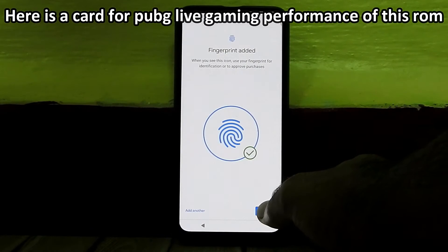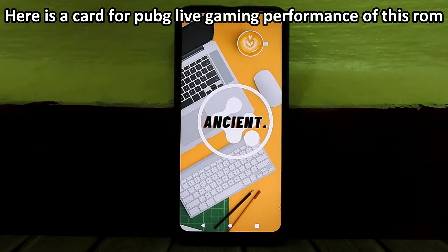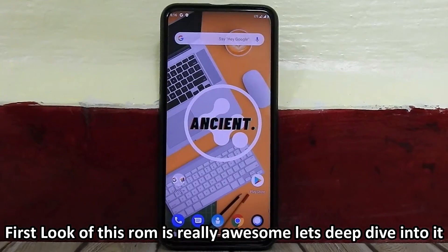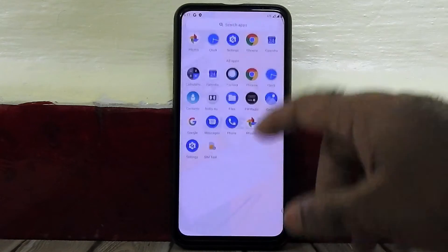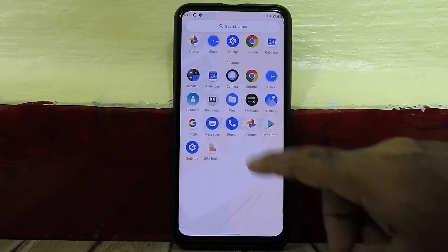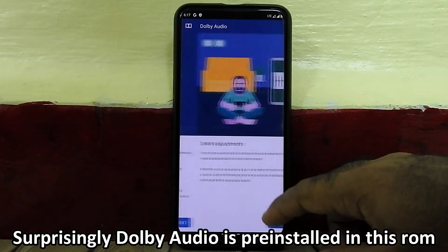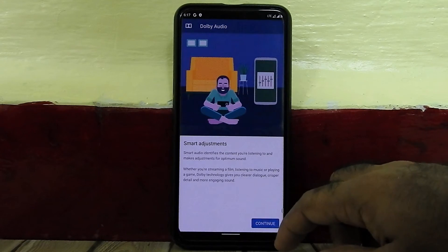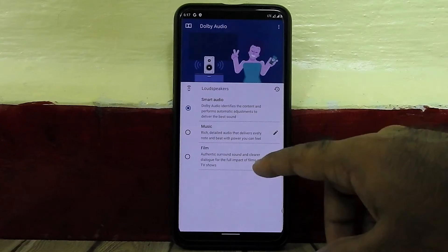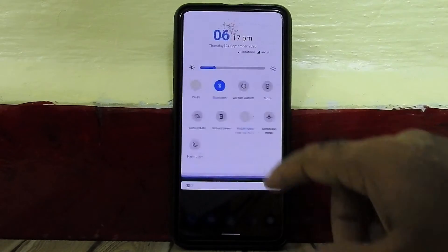Here is a card for the PUBG live performance of this ROM. The first look of this ROM is really awesome, let's deep dive into it. Dolby audio is pre-installed in this ROM and the Play Store is also pre-installed, so you don't need to flash any GApps or anything.